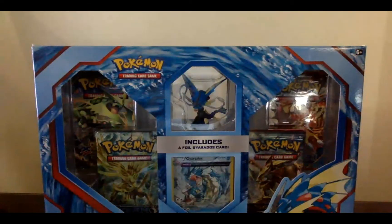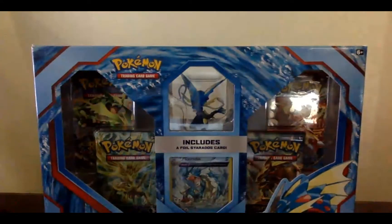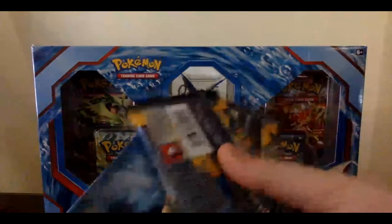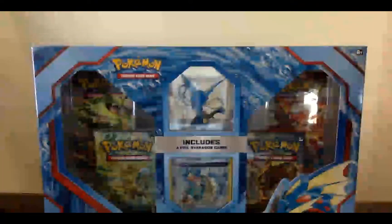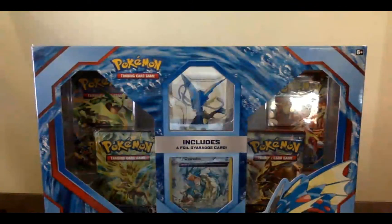I've opened a few booster packs here and there. Today I got the Mega Gyarados collection, I've got three Sun and Moon boosters, and I've also got this thing which I haven't been able to find for a while. I've been able to find the Mega Blastoise - it's like everywhere, but not the Mega Venusaur.